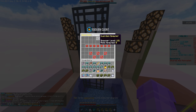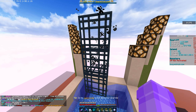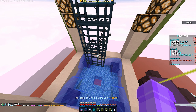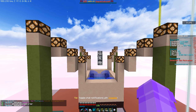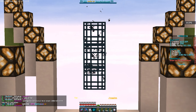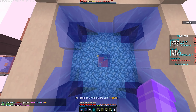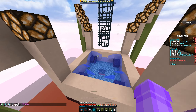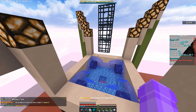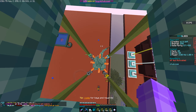Let me start from the top of the farm. At the top, these are guardian spawners - this one is around level 101, this one is level 58, and this one is level 65. Take that into consideration when thinking about how efficient your version will be. Basically what we have is a five-by-five hole with a center point, and if I wait long enough a guardian will spawn and fall into the hole - and there it goes, the guardian spawned and falls down into the center hole.